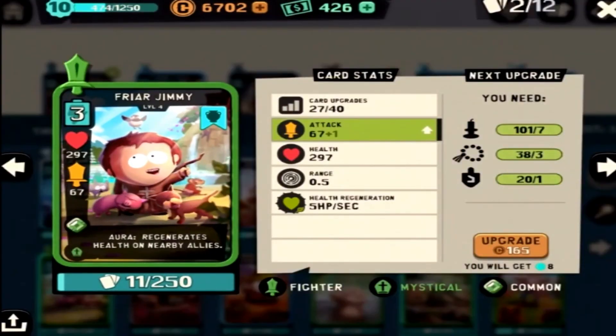Friar Jimmy is currently my favorite card. I'm going to be working on leveling him up, hopefully to be my first level 5 card. His attack-to-health ratio is pretty good, but it's the health regeneration per second that, over time if he is not slain, keeps you in there forever. I love this card.